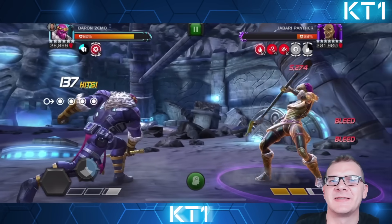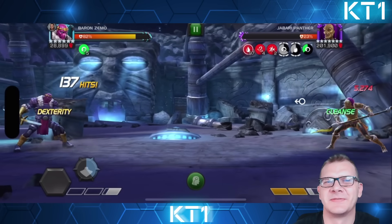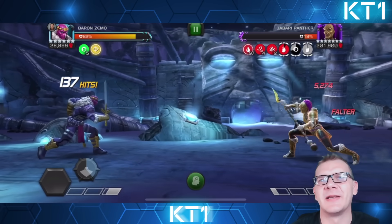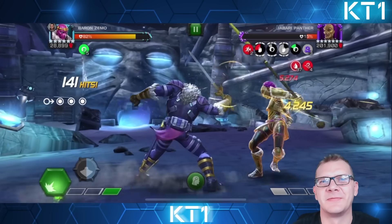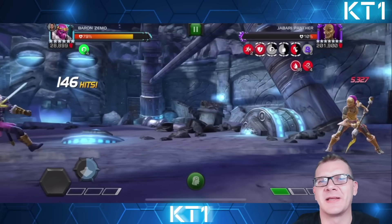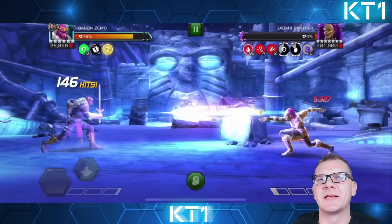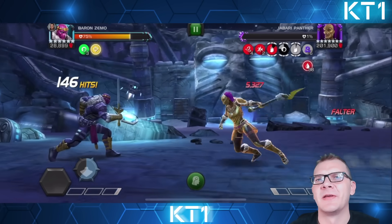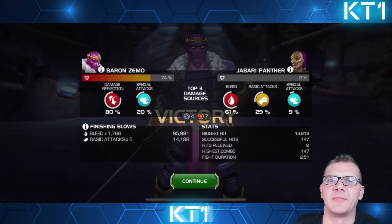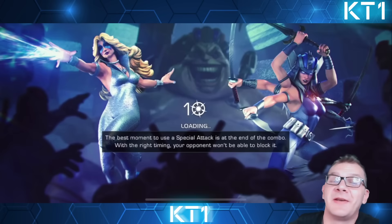Now I'm getting up to 97% bleeds — I really don't have to do anything in this fight. I could not hit her at all, but I will. I triggered that damage reflect briefly so I took a bit back, but I didn't need to use that last level one anyway. We can see her health being completely drained away, and yeah — six-star rank five Zemo does the job phenomenally well. Two minutes 51 seconds, and it was a solo on the very first try.